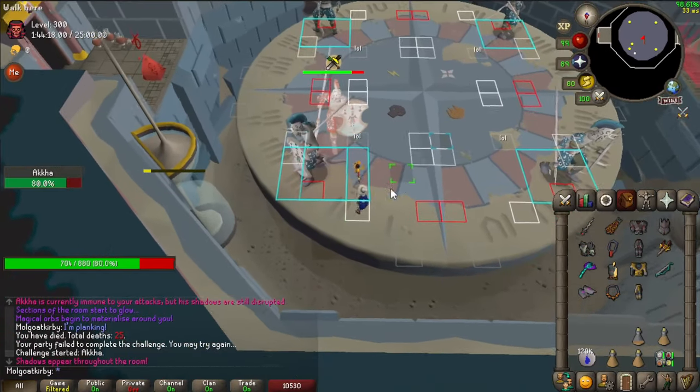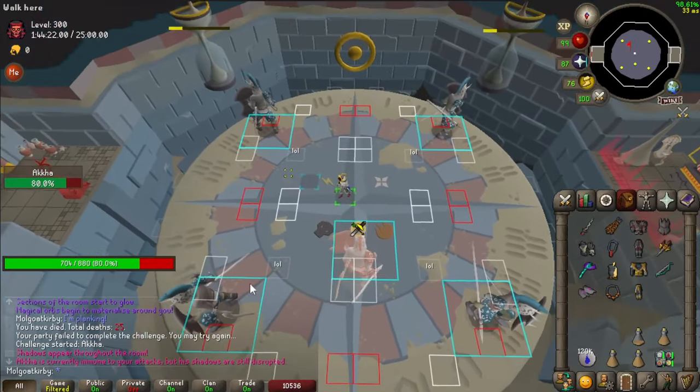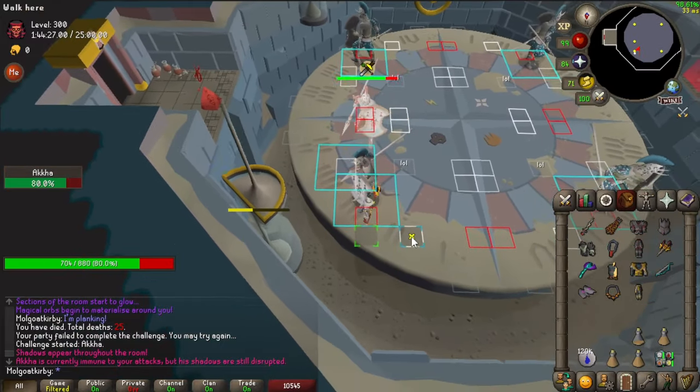When attacking from underneath, it'll push you out, but you can just continue to the tile you normally go for. Basically, you go either straight vertically or straight horizontally depending on which way you're rotating — to give you a simpler way of looking at it.